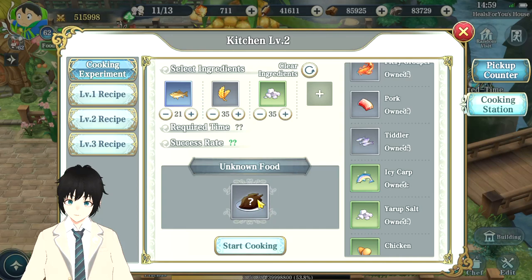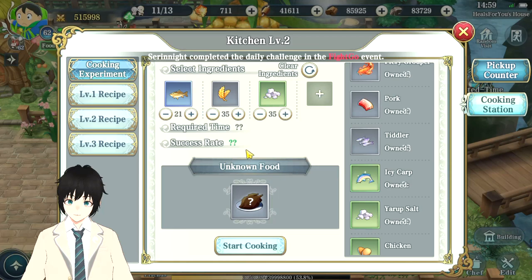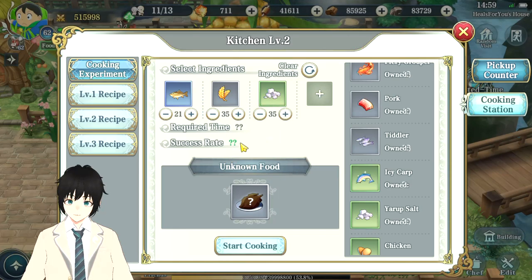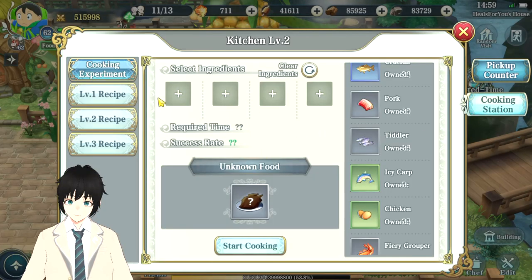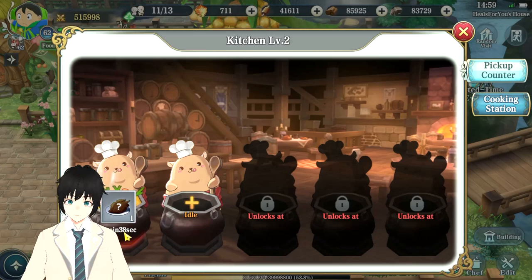If you start cooking and get the ingredients right, there will be a timer on the cooking. If the timer shows one minute, you failed and it's going to give you suspicious food. If it's longer than a minute, that means these are the right ingredients — though it doesn't guarantee you'll successfully acquire the recipe. For example, it's showing 29 minutes to cook, which means the ingredients are correct. But if after clicking Start Cooking the timer goes straight to one minute, the ingredient is wrong and you should stop and double-check.